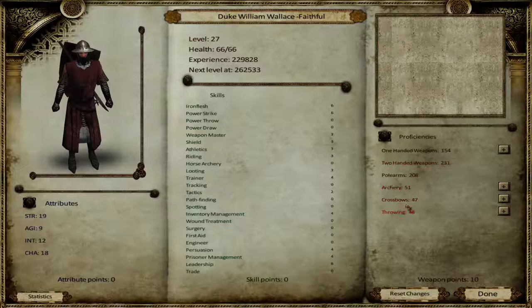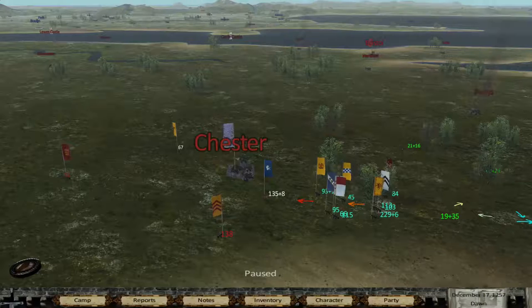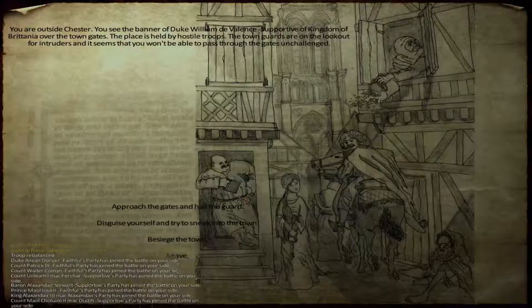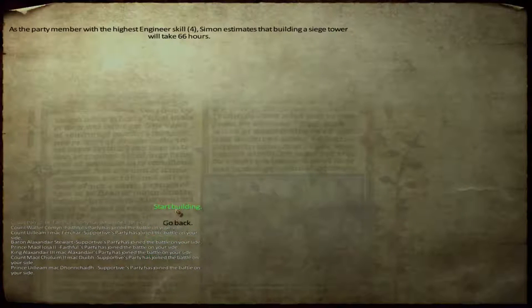Since I don't like throw and crossbow, it's going one-handed. This also proves the point that at some point we'll have to go one more in weapon mastery. But now it's done — we're going in. We're going to besiege the town. We'll build the siege tower; it takes 46 hours.